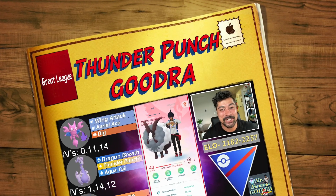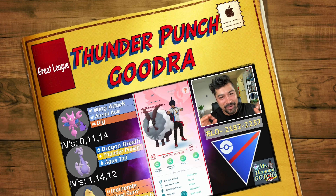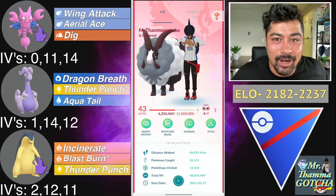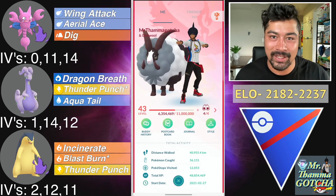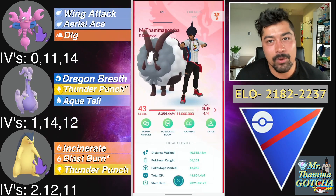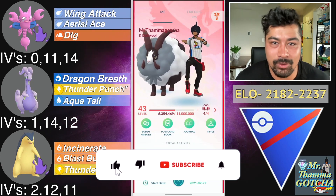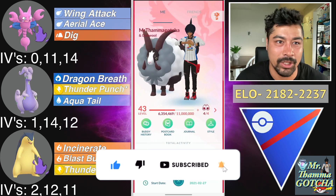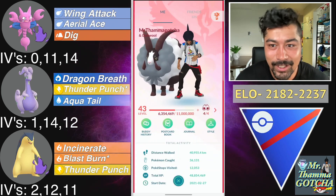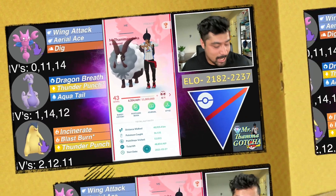What is going on everybody, Tamagotchi here and welcome into another video. We're going to be hopping into the Great League with a little bit of an ELO reveal and a Goudra showcase with Thunder Punch. I created a double backline with Thunder Punch — Typhlosion also received Thunder Punch this season — and a Shadow Gligar on the front to deal with fighters, with a bulkier Goudra that you may see.